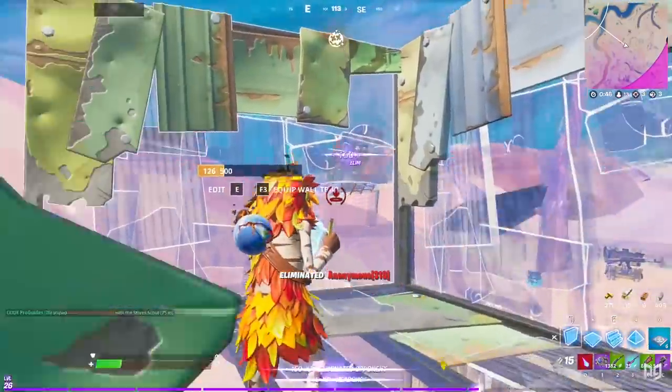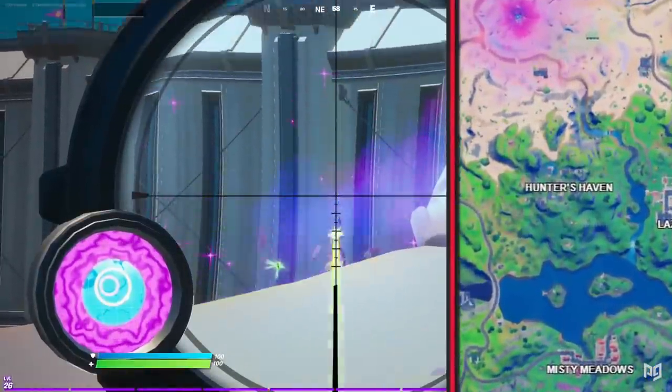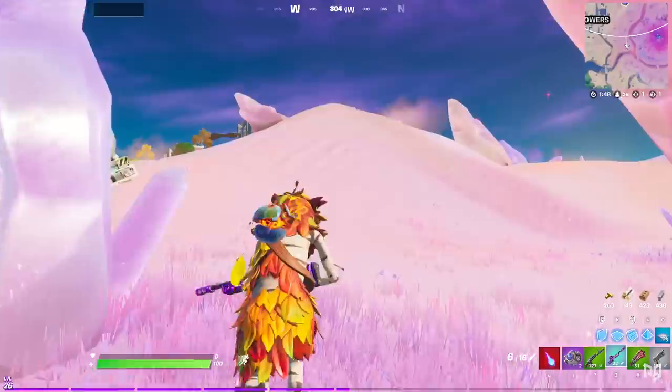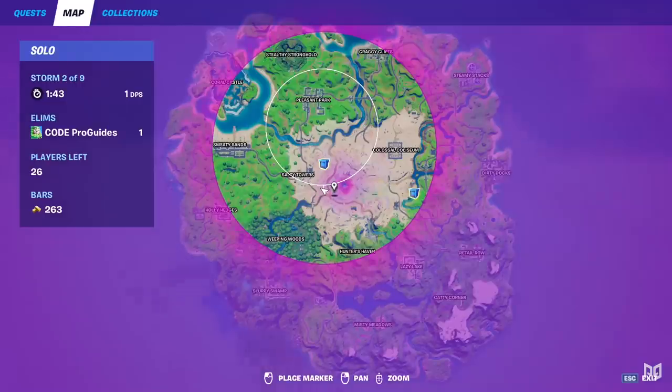For a more traditional sniper, there's the Storm Scout, which you can get from Lexa at Hunter's Haven. Its shots deal 85 to the body and 200-plus to the head, and the scope reveals the next storm location, making it really useful to at least pick up off a dead body even if you don't plan on carrying it.